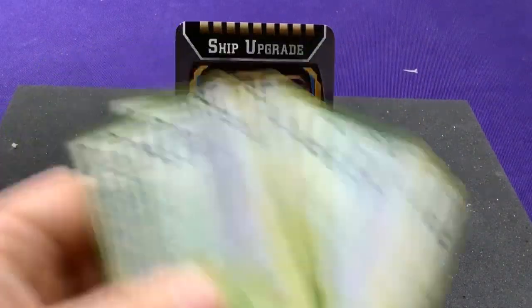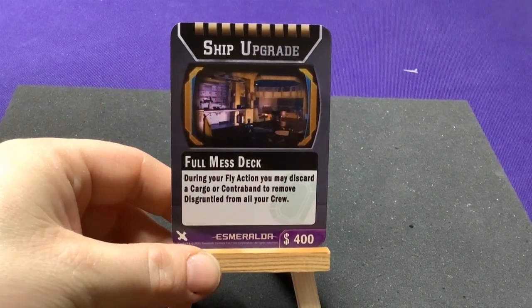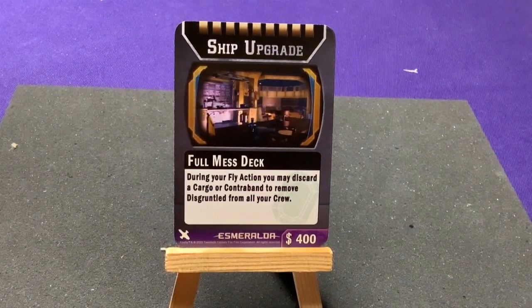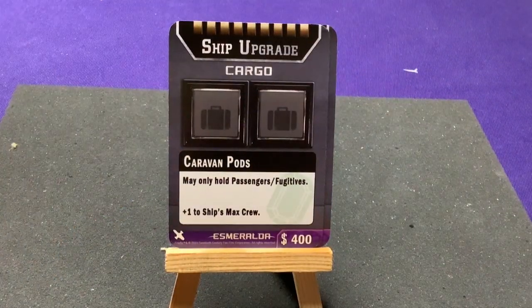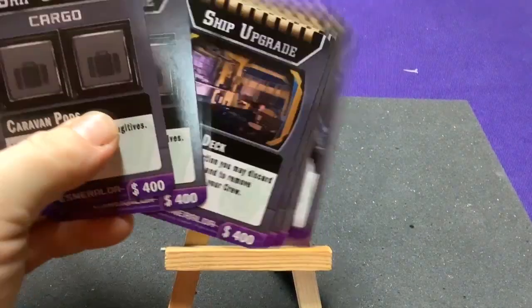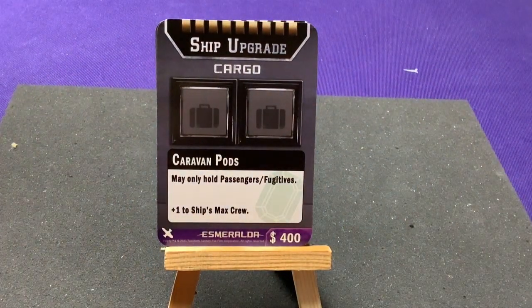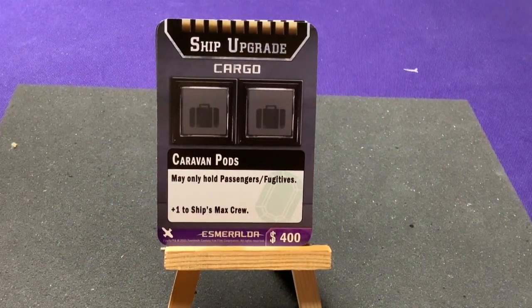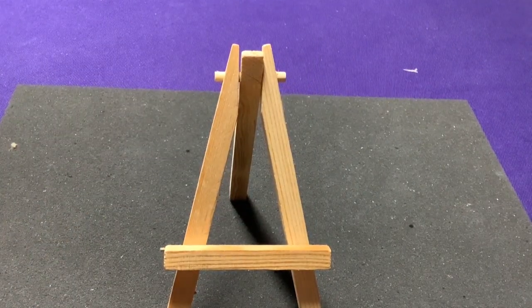There are three more cards for Persephone, so if you want to upgrade later: one is another Full Mess Deck so any ship can pick it up, and then two copies of the Caravan Pods. That means any other ship can also get hold of these. They do have a little Esmeralda symbol on the back to show which set they're from.